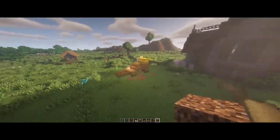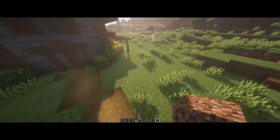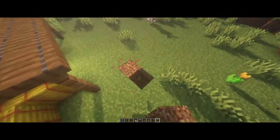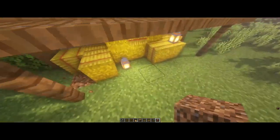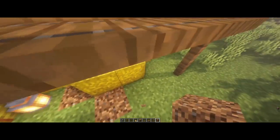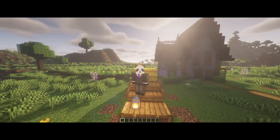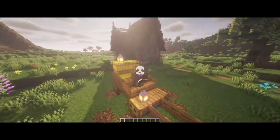A little bonus detail: you can add some coarse dirt around to texture the ground, especially over by the little porch area. It looks really cool, especially if you have a barn build or similar style.